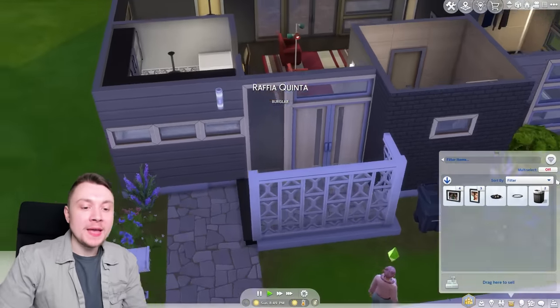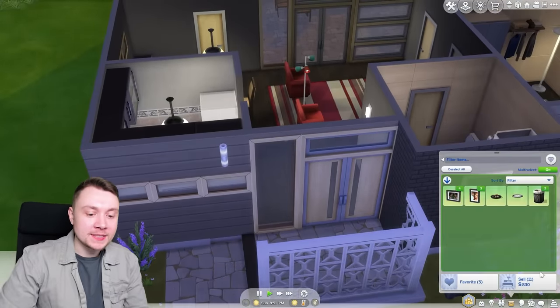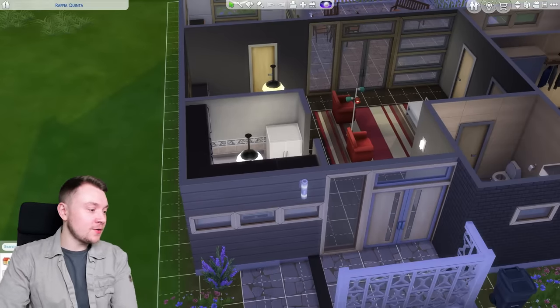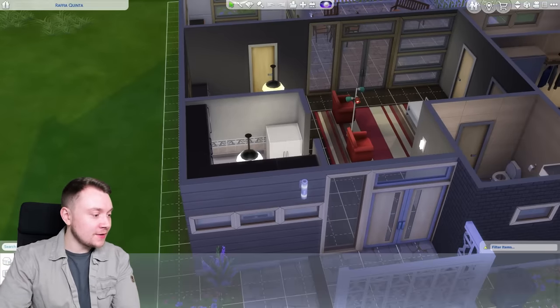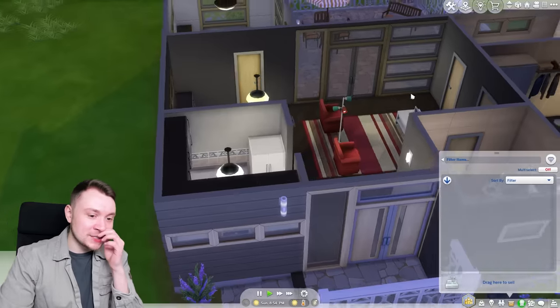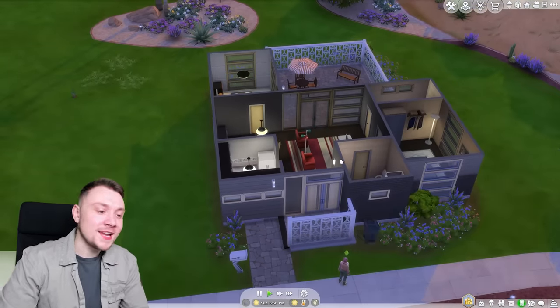Well, I'm glad we made it out alive. How much money are we making from all this? 830 simoleons — that is not bad. We also got the two sofas, but apparently they're not in our household inventory. They're glitched. I feel like that was a glitch with the fire pit, but that's fine. That was quite fun, wasn't it?